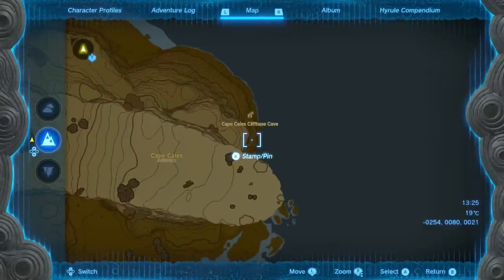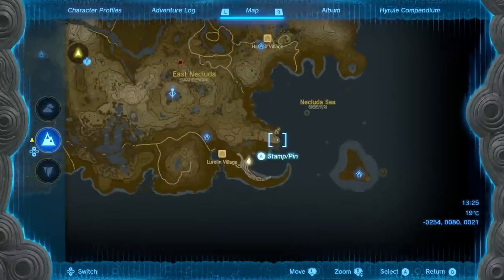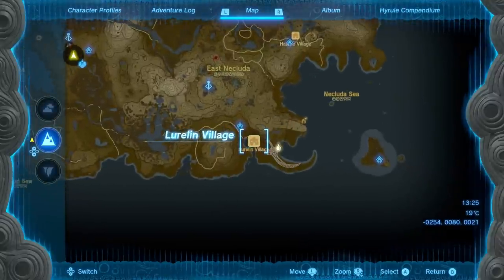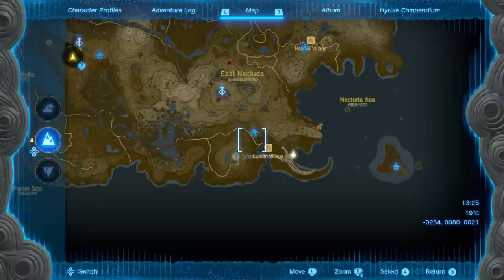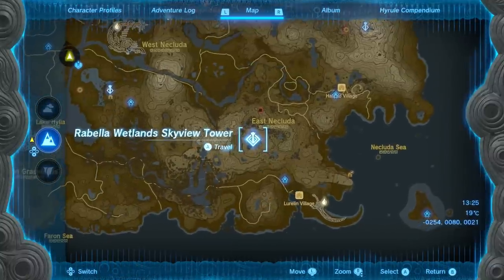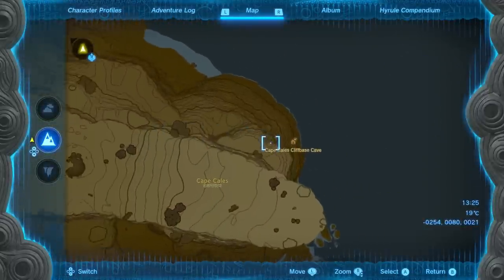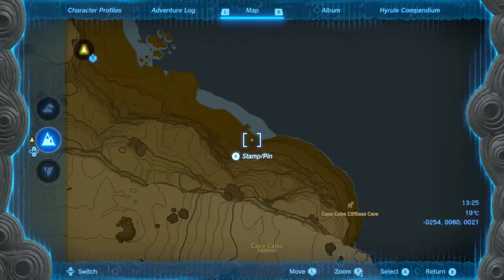Let's explain how to get your hands on the bow. The cave you need is the Cape Kales cliff-based cave, just on the edge of Cape Kales, this sort of plateau cliff edge. This is at the south eastern point of the map, and near it is Lurlin Village, which is currently taken over by monsters until you clear it. There's a nearby shrine to the northwest, which is a nice fast travel point. You can also take the Skyview Tower and fly over there, but you want to land down on the edge by the beach.